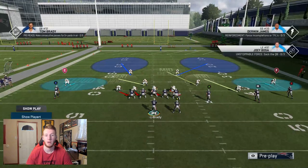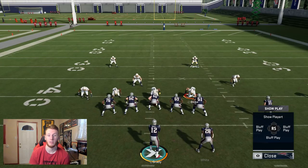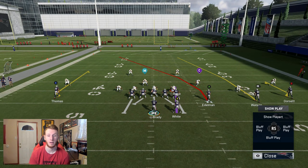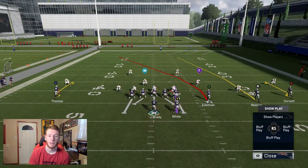Starting off in Cover 2 — some of you may be wondering what makes the Fade Stop any different than a curl. There are two reasons. The first is against Cover 0, and the second is the Smart Routed Fade Stop at the end of the video, which is a very good route you can't replicate with a curl. If you Smart Route a curl, it doesn't move. So that's two reasons why I like the Fade Stop a lot better. Now let's get into it.